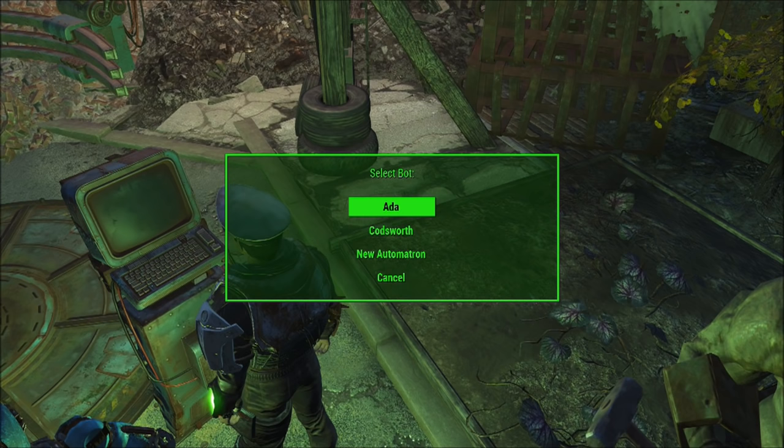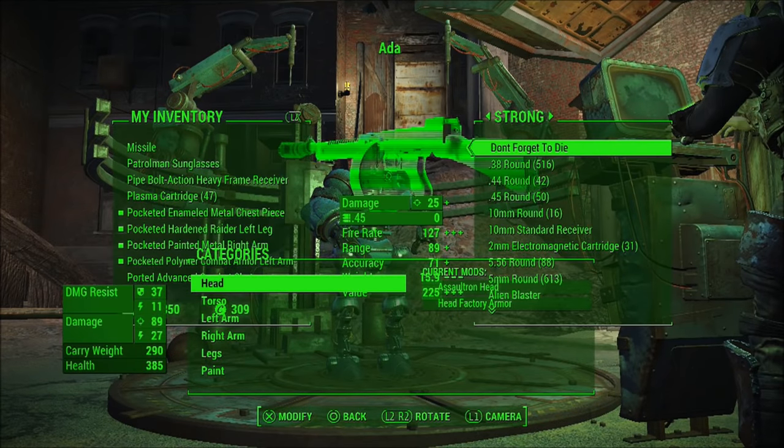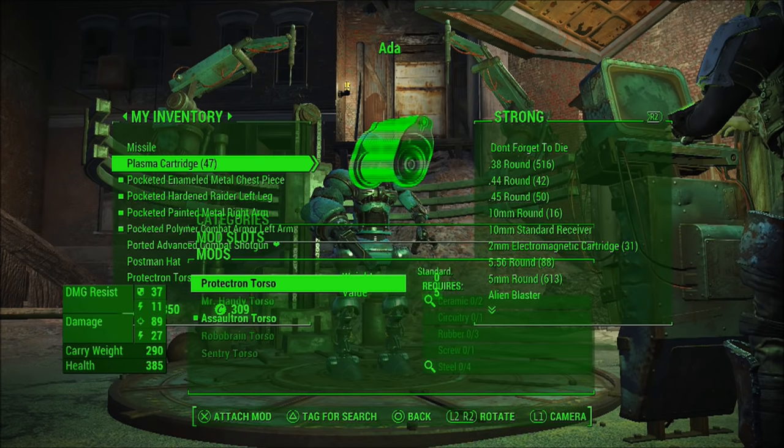By the way, this does work for Xbox too. So once you're in the workbench after talking to him, click onto Ada or whatever robot — his inventory should show up. It looks really weird; you're going through two different inventories at the same time. What you want to do is go into the torso again — Assaultron torso, then Protectron torso. This is where you'll know if the glitch is working or not.